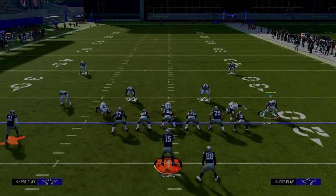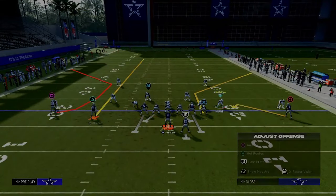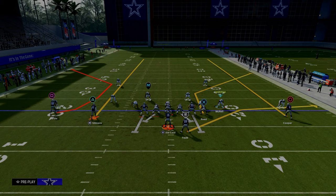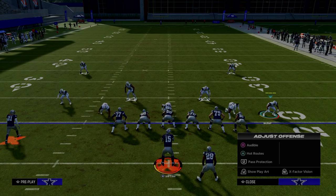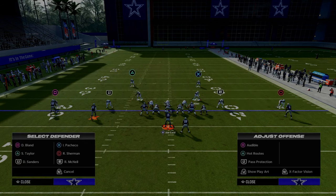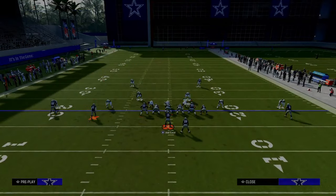Let's talk about one other key adjustment. One of the really important things to think through is how do we defend this route combination to the left-hand side of your screen? This route combination is one of the best in spread, because you have the seam streak — which is already hard to defend in itself — and that seam streak oftentimes will clear out thirds so you can throw the C route underneath. Let me give you an example. Let me put those third defenders back on the field.